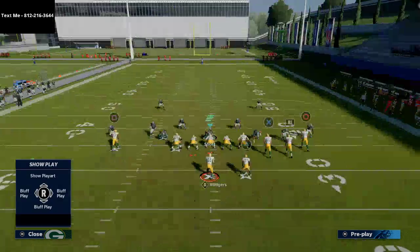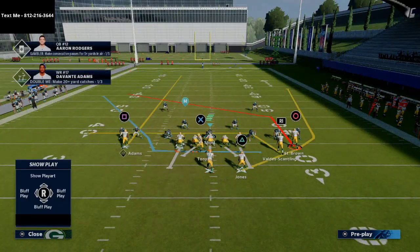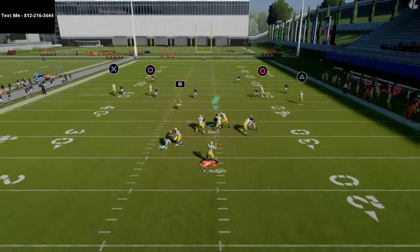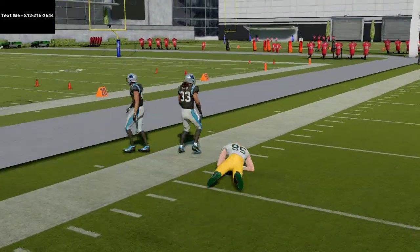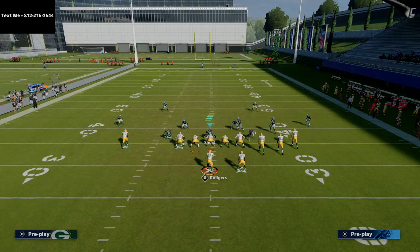If they press out of cover two, this little angled route — because of that press coverage — he's going to get over it. You see how it gets over him, and then you're able to hit that over the cover two. Most times when people run cover two, they'll press out of it. So just be aware of that, and that's why this play is just a good combination against zone coverage.